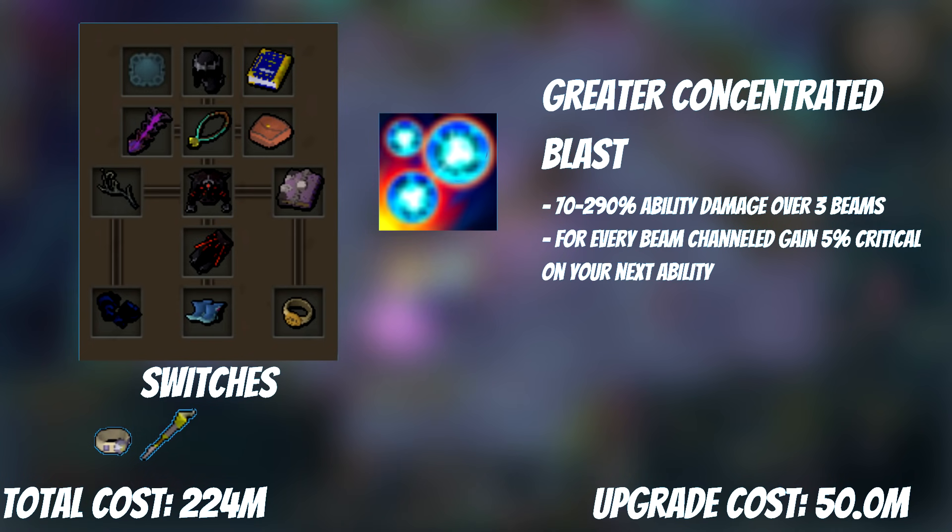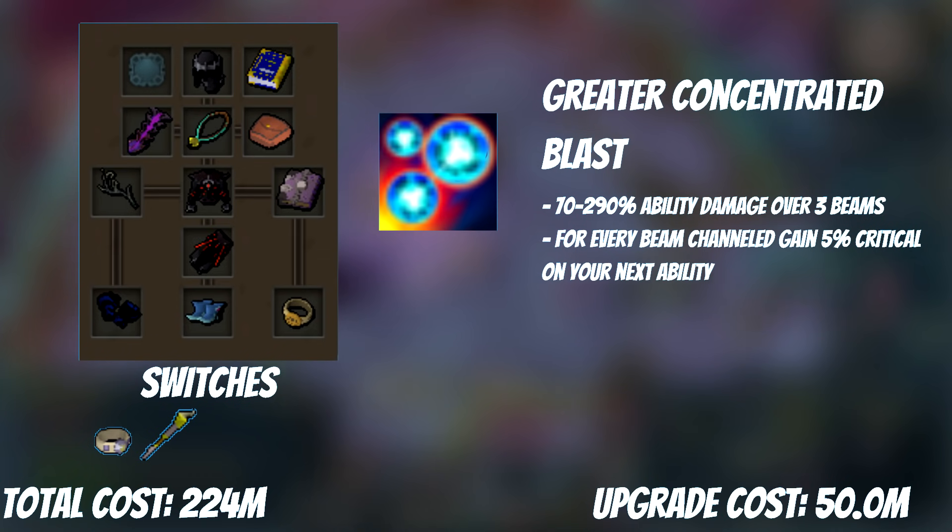On top of that, because three beams are hitting the target, your next ability has a 15% increased crit chance instead of 10% with regular Conk's two beams. This ability is insanely good, and its 50 mil price tag is very undervalued — a lot of that has to do with how common the drop is in relation to the staff pieces, so there's a large supply to meet this large demand.